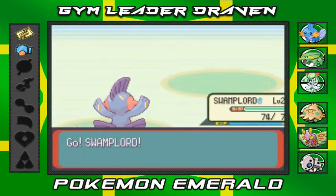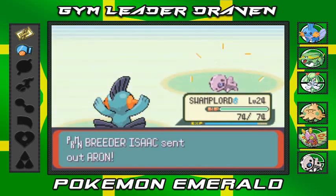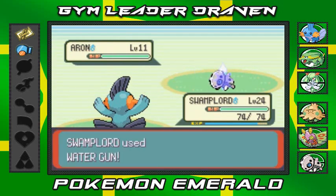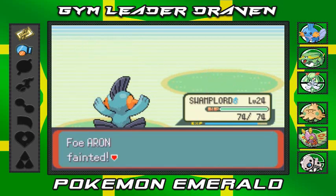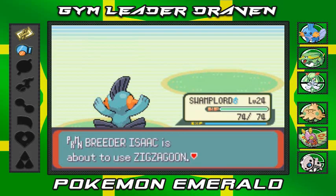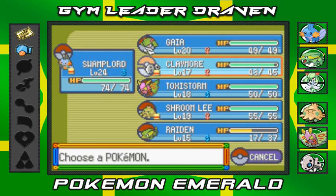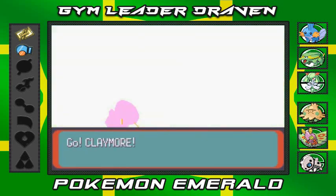Coming out with an Aron — let's go Swamplord! Water gun attack — Aron is a Rock-type Pokémon technically so that's a good matchup. Nearly grows to level 25 — let's switch to Claymore, I want to use Claymore.